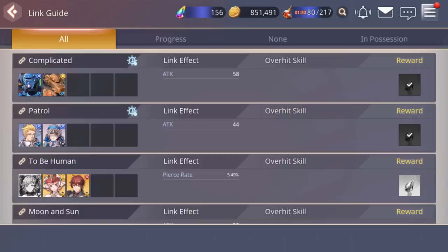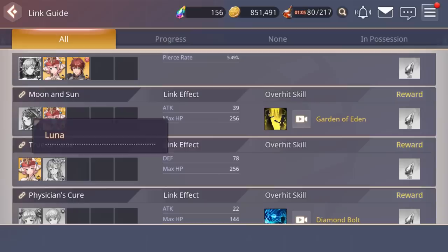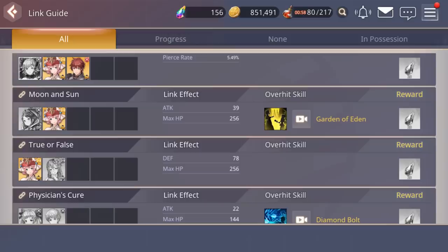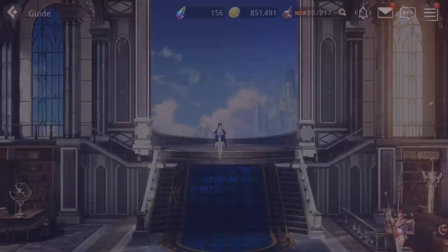Then there's the link guide, which shows overhit skills — certain characters on the same team can perform combo skills called overhit skills. For example, if you have both Sophia and Luna on your team they can do the Moon and Sun overhit skill. You even get D-Gems just for having both those characters. It shows your progress on each one and even a video preview of the skill in action.